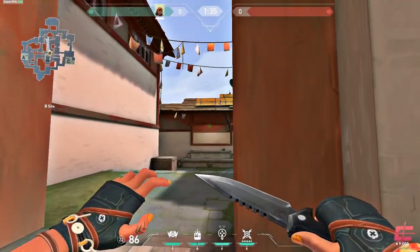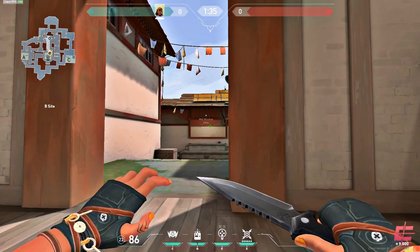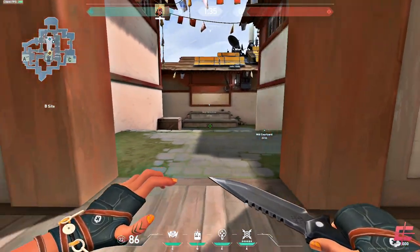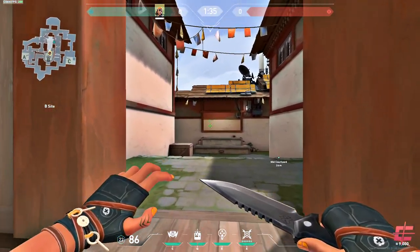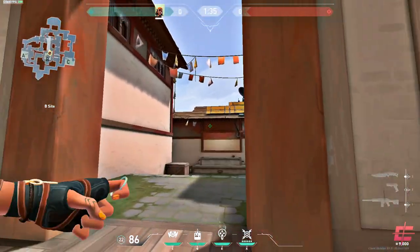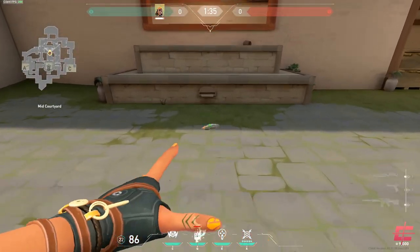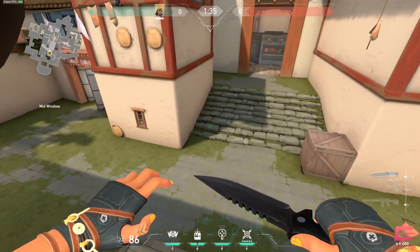What we're going to do is boost ourselves on top of this window. First, you'll need your own mini Brimstone smoke on this window and this bit of mid. This means nobody from mid can see you getting on the window, nor can anybody from window see you getting on top of it. You might want to throw a grenade in there to discourage anybody playing window.